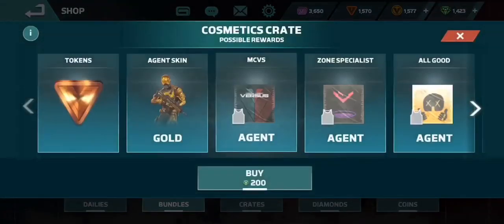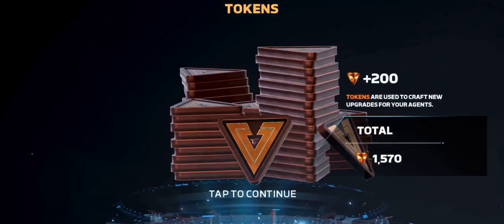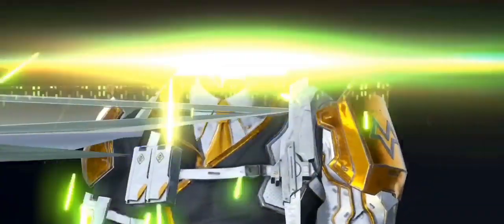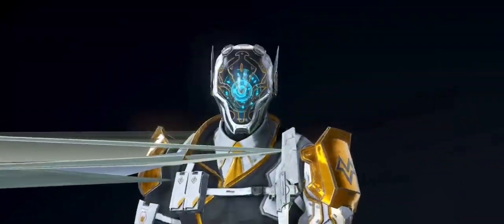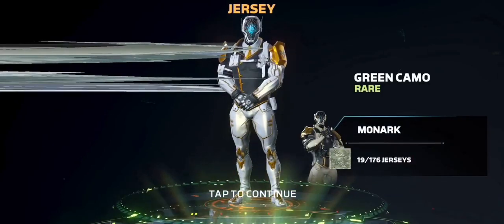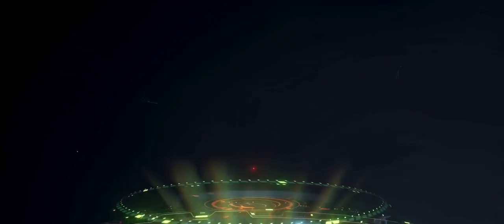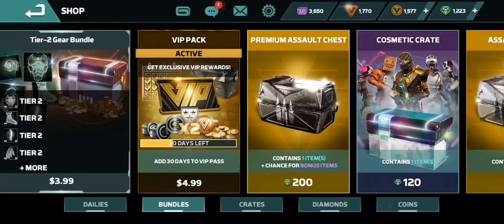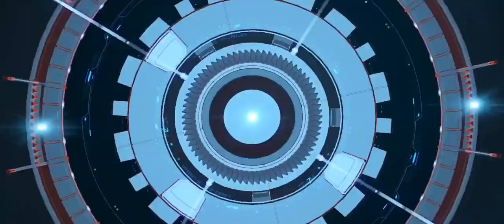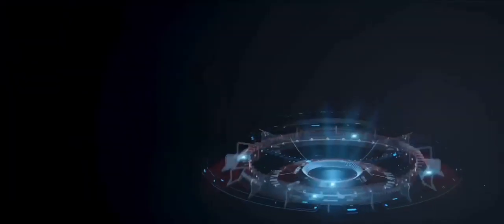It is time once again to open up some cosmetic loot crates — these defender arena premium assault chests, whatever they are, at 200 diamonds a shot. I am trying desperately to get my hands on Gold Lock. He's the last gold agent I have left to get. I got Gold Swift, I picked up Gold Tower, I recently got Gold Ghost, and now I'm trying to get Gold Lock. I've opened up dozens and dozens of these crates trying to get him — it's driving me nuts.